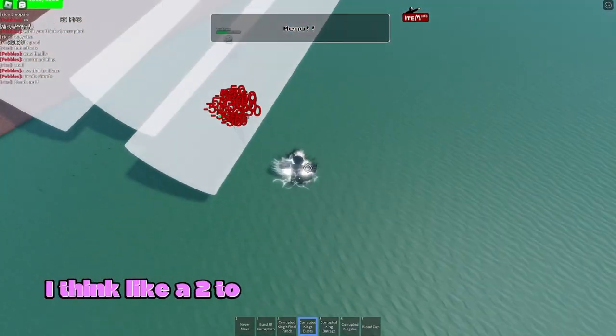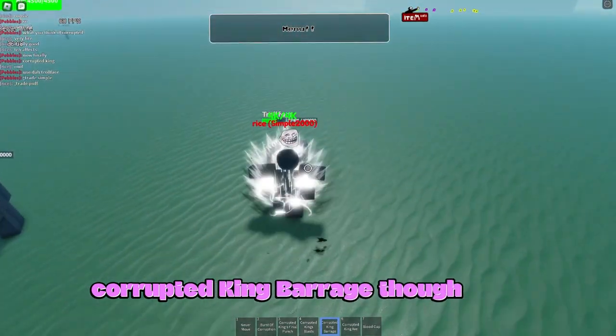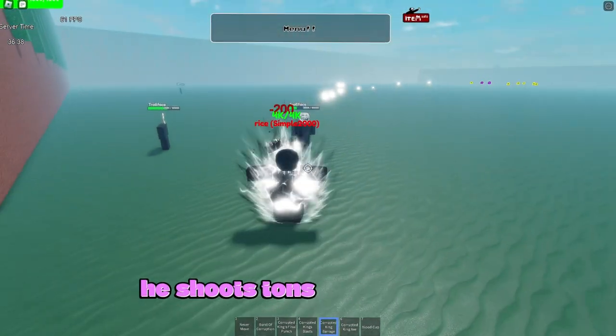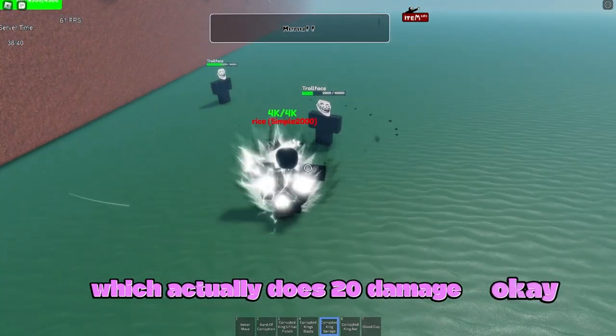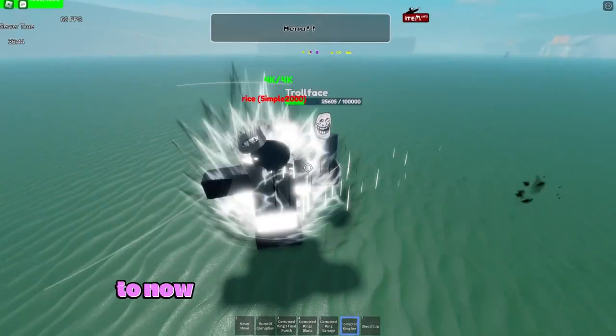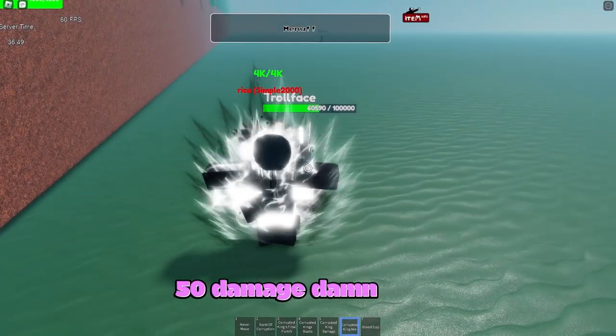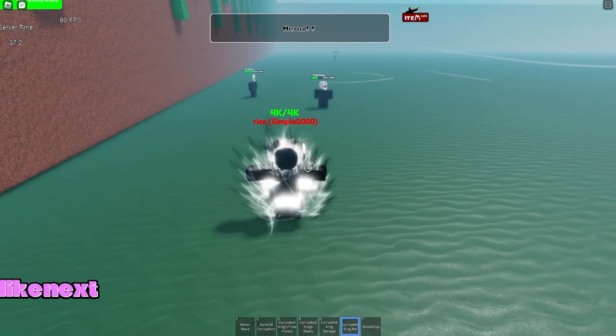The Corrupted King's Blast has about a two to three second cooldown. Next is Corrupted King Barrage, where he shoots tons of projectiles doing 20 damage each. After that is Corrupted King's Axe, where he gets an axe that does 50 damage.